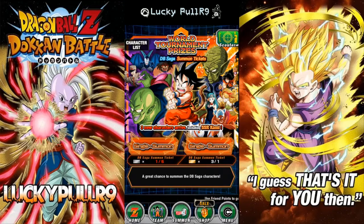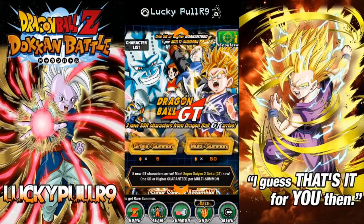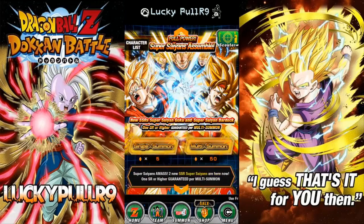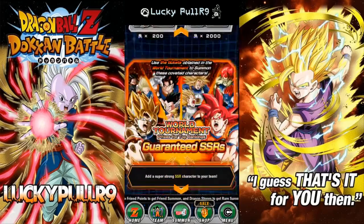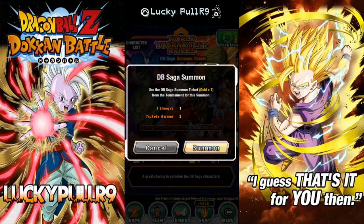We're going to start with the Dragon Ball single summons - going to the single summon from the GT banner. I already pulled an SSR from this one. I did the single summon with five silver tickets, didn't know I could get anything good from it, just kind of pulled it and got an SSR, so that's pretty cool. Let's do this summon.